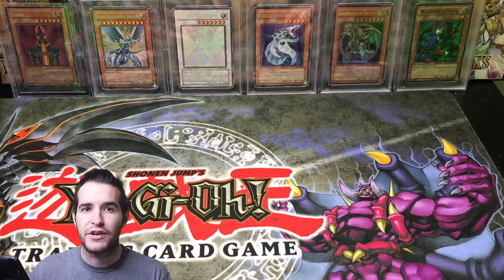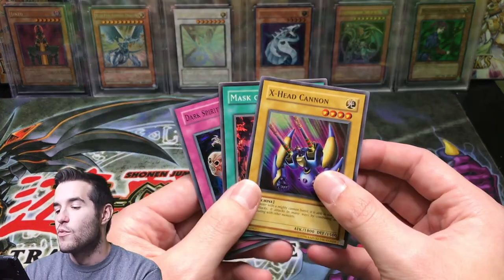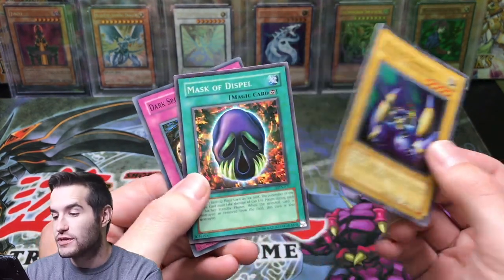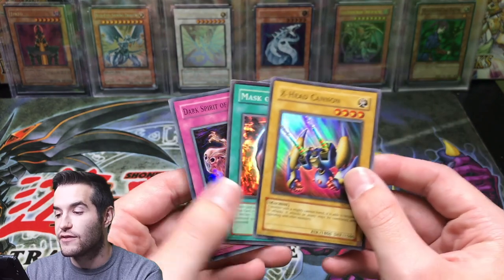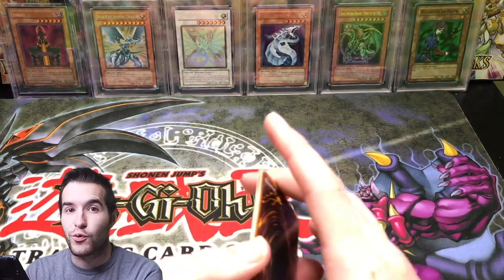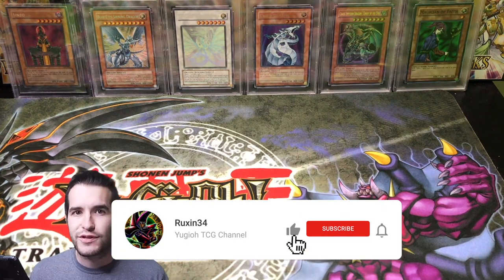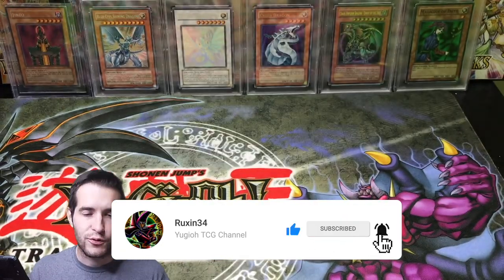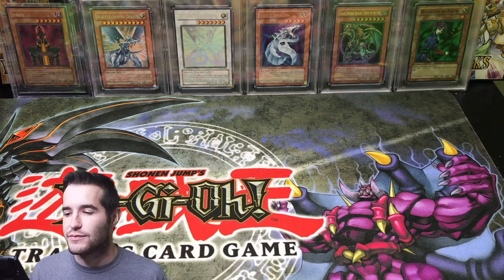Before we get into what we're going to do with it, the giveaway for this video: we have an X-Head Cannon from Magician's Force, Mask of Dispel from Labyrinth of Nightmare, and Dark Spirit of the Silent from Labyrinth of Nightmare as well. I ran completely out of sleeves — I just ordered like 10,000 more penny sleeves so I'll have some of those soon. We do have some Dragon Shields, and whoever wins will have those sleeved.